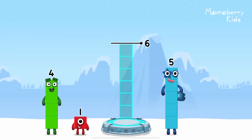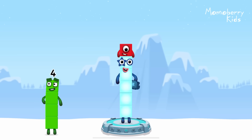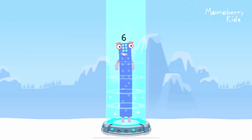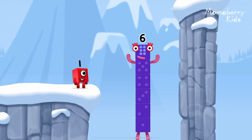Add number blocks to make six. Five, one. You got it! Five plus one equals six.